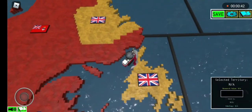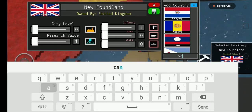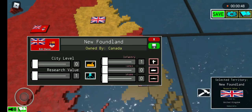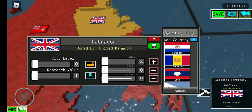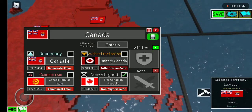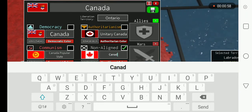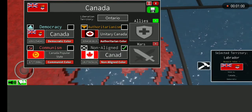First off we're gonna start with Newfoundland and Labrador and give them back to Canada, and then after that you are going to change to Canada non-aligned and change the name to Canada.